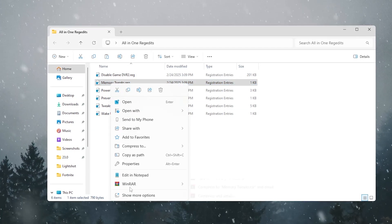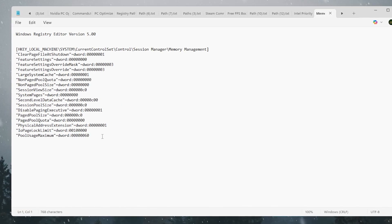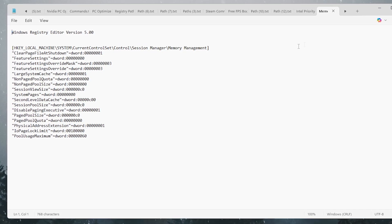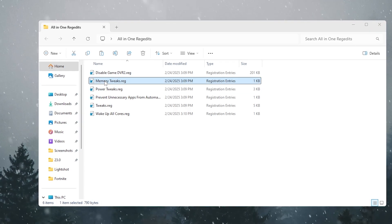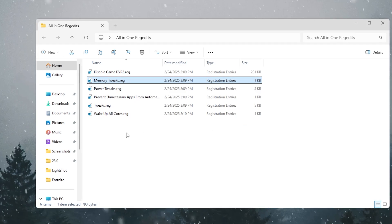Simply right-click a file, go to Show More Options, then Edit, and you'll see all the changes that will be applied to your PC. These are safe tweaks. Close the editor, then double-click each file, hit Yes, hit Yes again, click OK, and repeat for all files.